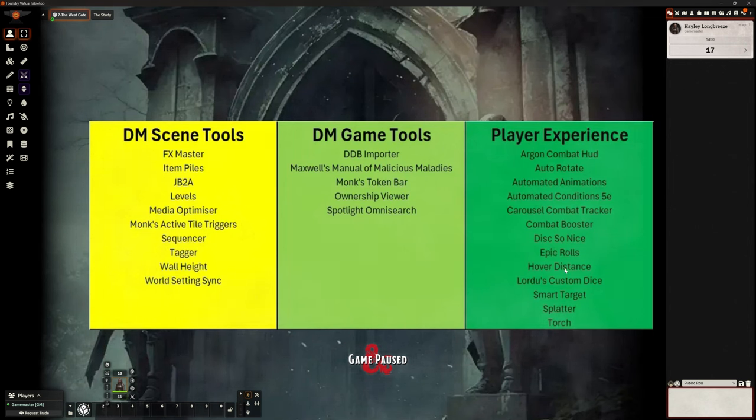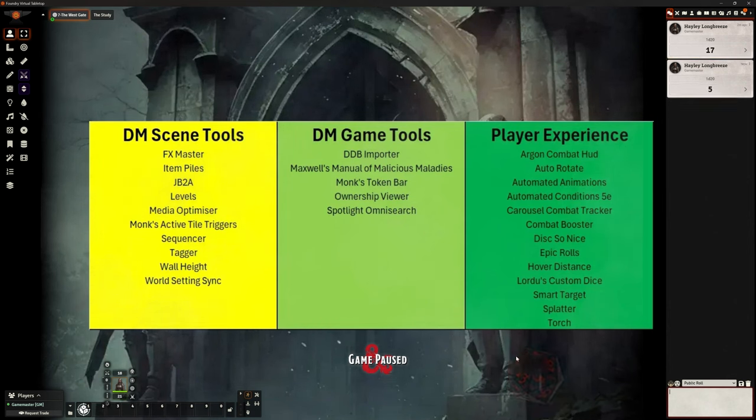Hover Distance — I like hover distance, especially for those ranged players, so they know how far that is. And I believe hover distance also works with Automated Conditions — I think it will tell them about whether they've got advantage or disadvantage based on the range to target for bows and things. There's also a dice pack — it's a pack that adds on to Dice So Nice. That particular dice we just saw me roll comes from that pack. I wanted that for Curse of Strahd — that kind of dark, gothic, red dice. That's the only reason I've got it installed, purely for that dice pack.